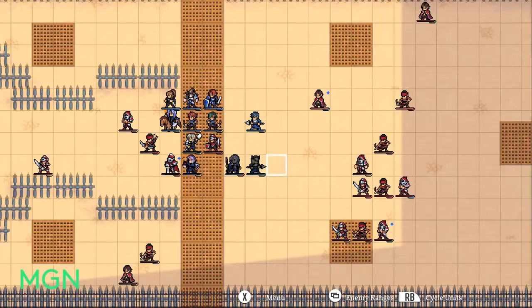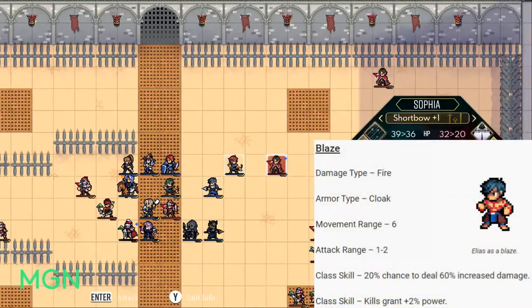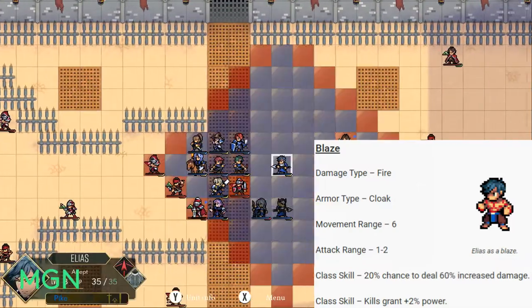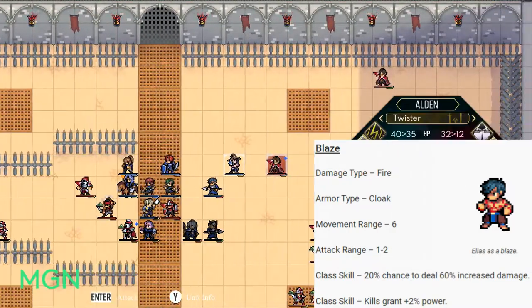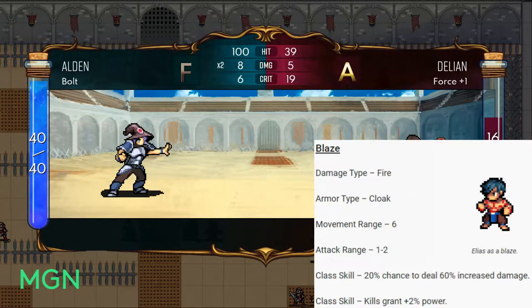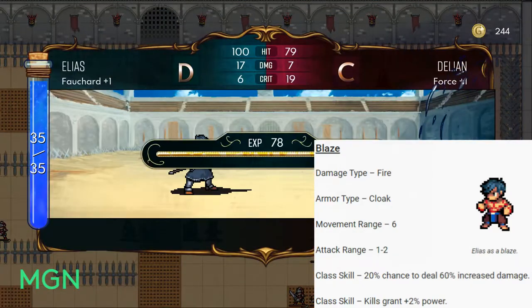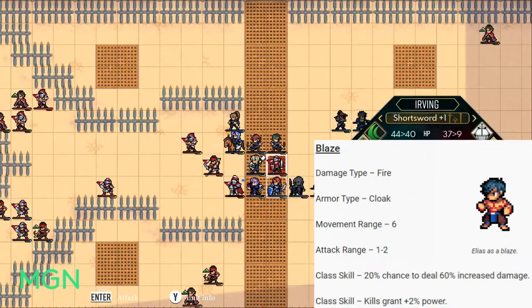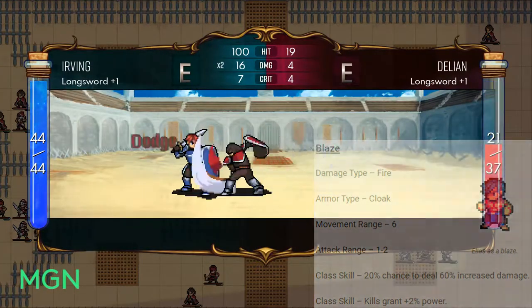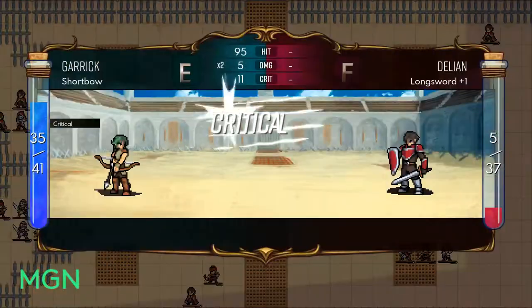The second option for your level 10 promotions is the first of the magic choices for Adept, and it's Blaze. Their damage type is fire, their armor type will change to Rune Cloak. Their movement range will be 6, and their attack range will change from 1 to 1 or 2, so you get a little range as well. Their first class skill is a 20% chance to do an extra 60% damage. Their second class skill is that when they get a kill, they get 2% extra power — that's the advanced stat after all calculations, for the rest of the map — and that stacks, so every kill they get an extra 2%.